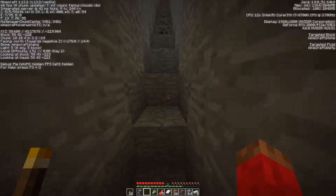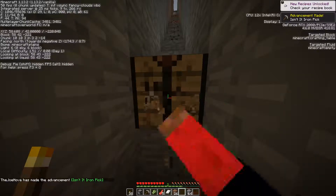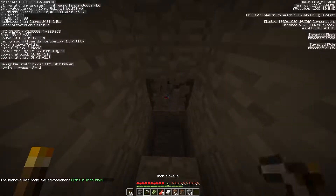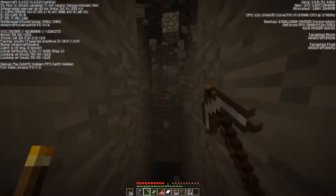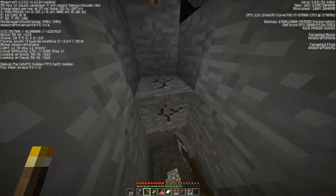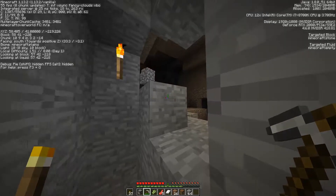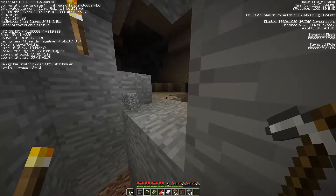There goes the stone pick. I never made the iron pick — oh, why didn't I? I might as well make two of them, but I'll just use the one for now. I think we found our zombie cave. We've got to be careful here, don't want to get too cocky.